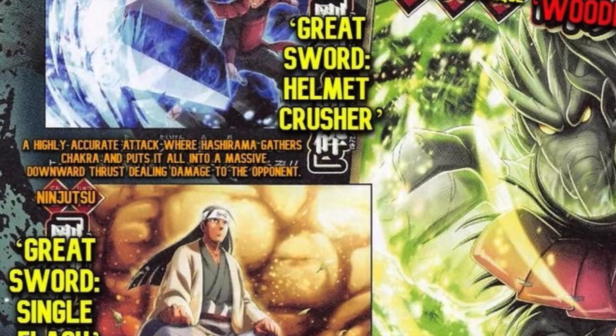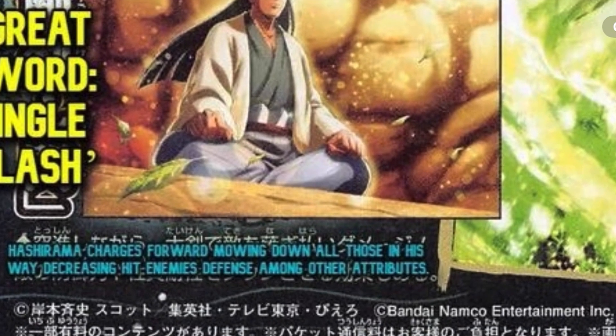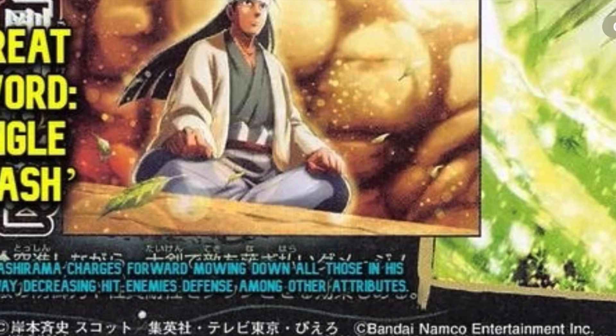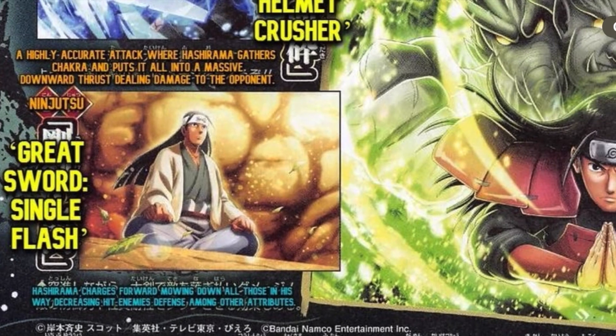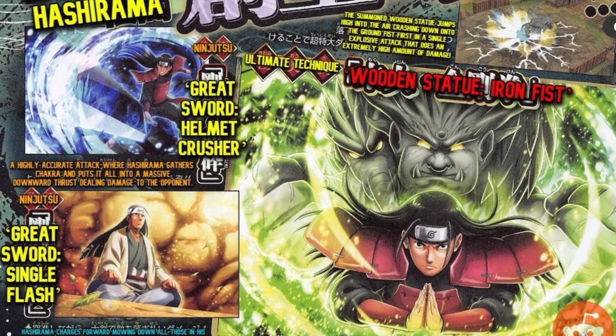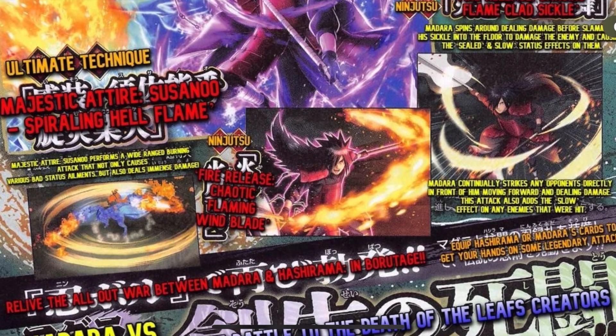Madara's moves didn't say anything like high accuracy, which kind of sucks, but hopefully I'm proved wrong. Finally, 'Great Sword Single Flash' — Hashirama charges forward mowing down all those in his way, decreasing hit enemies' defense among other attributes. Maybe that's a teleportation type jutsu or a very quick and powerful slash forward. I really like that they added his sword — he hasn't had a lot of sword jutsus, same with Madara getting sickle jutsus with the sickle and shield.